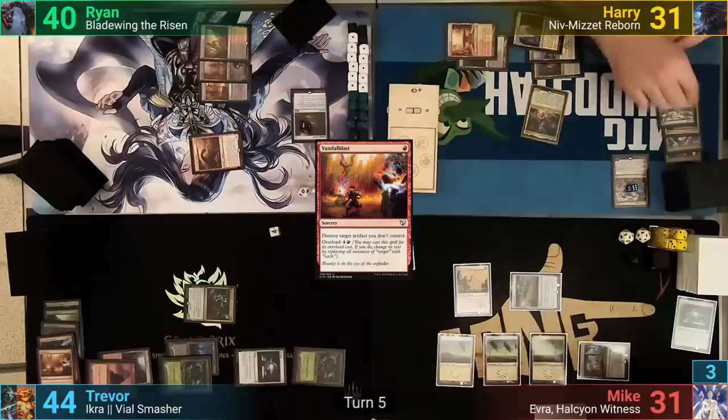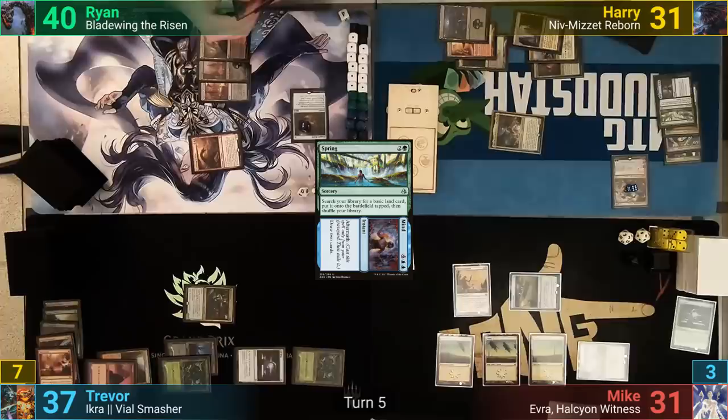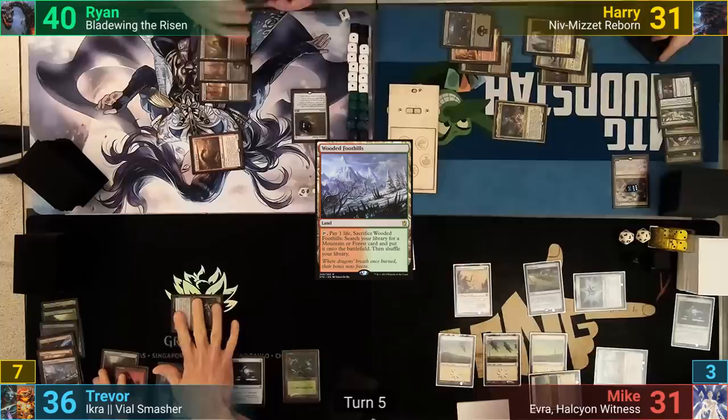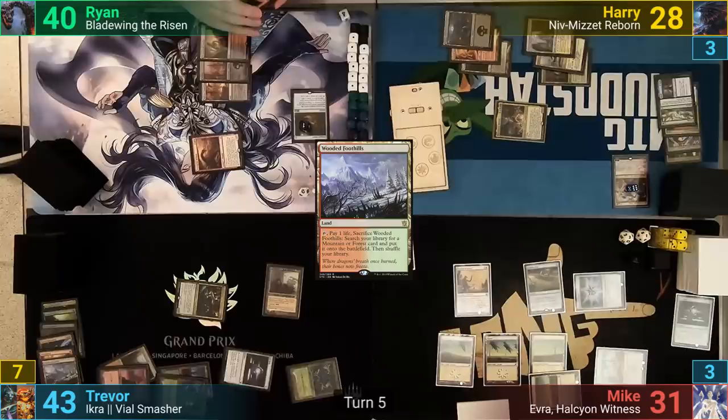Once all that resolves, Harry casts Spring and goes to find a basic from his library to put onto the field. He then goes to combat, hitting Trevor with Niv for 7, since Domri repumps him by +1/+0. Mike plays a Plains and casts a tapped Cold Steel Heart aimed white as it comes in, then passes. Trevor plays and cracks a Wooded Foothills, losing 1, and goes at Harry with Ikra dealing 3 Commander damage and gaining 7 life. In his second main phase, after finding a land, he casts Decree of Pain.